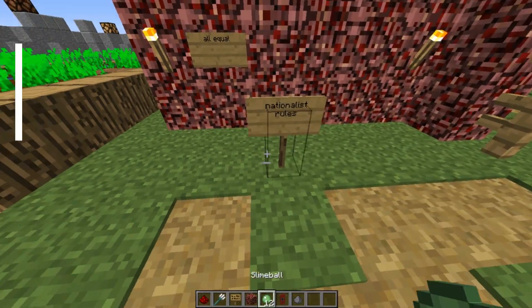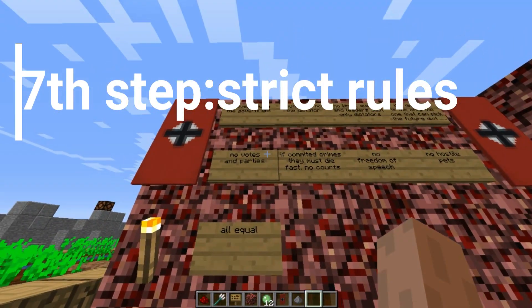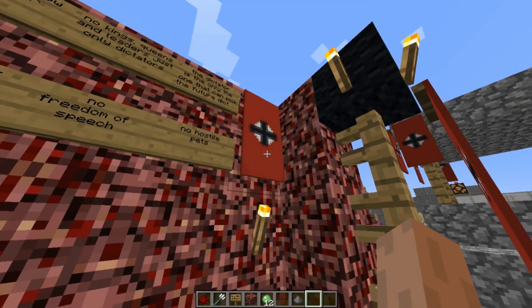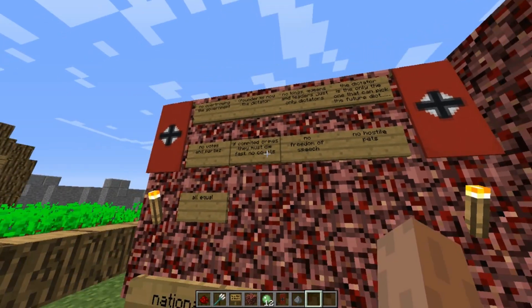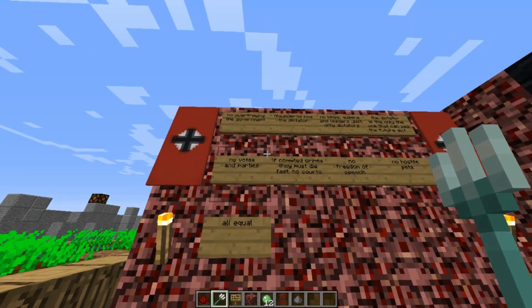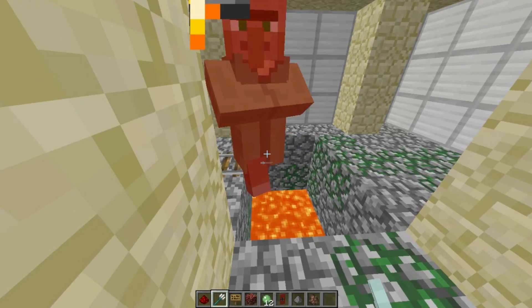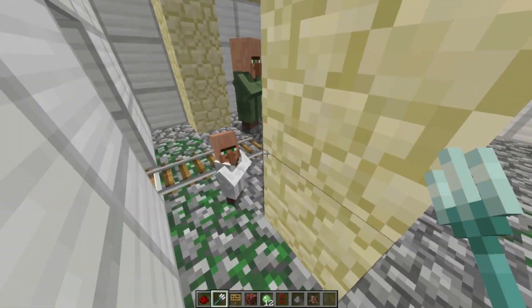In the 7th step, enforce strict rules. These need to be followed by everyone — even the villagers, golems, players, including you as the new dictator. Like these villagers with their dirty green clothes not doing anything — they need to die for not working.